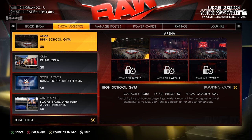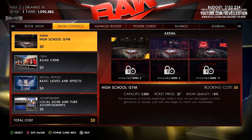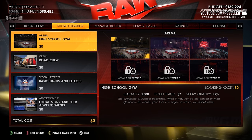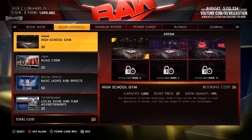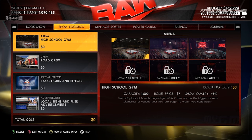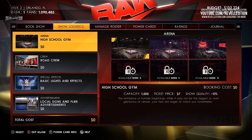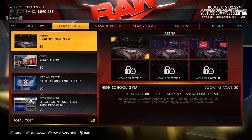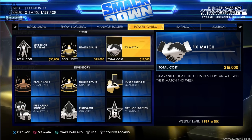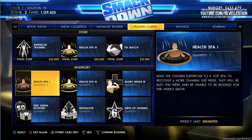Different arenas provide different bonuses and optional goals that can improve your show ratings, among other things. As seen in the menu, there are also optional bonuses such as choosing your road crew, special effects, and how you advertise your show to entice fans. Alan provides more information on MyGM customisation, stating that players can also purchase power cards such as the health spa, injury rehab, and Superstars training, which all provide their own perks such as increased morale, stamina and more for their Superstars.